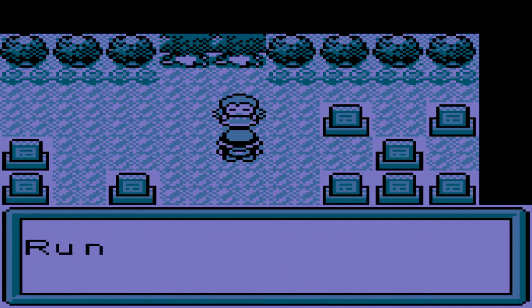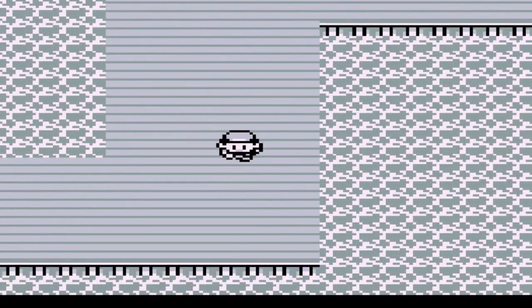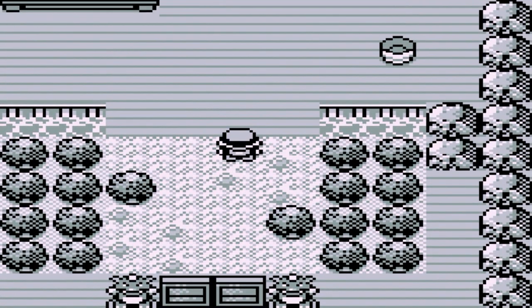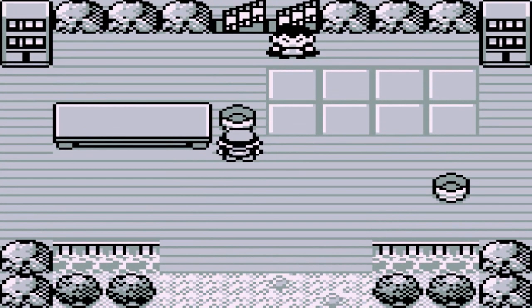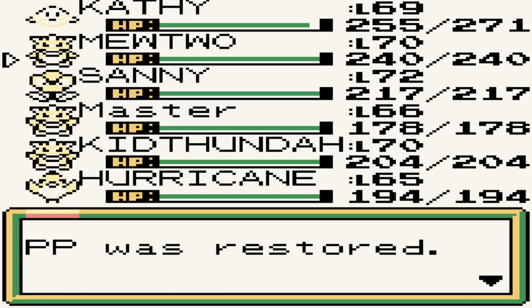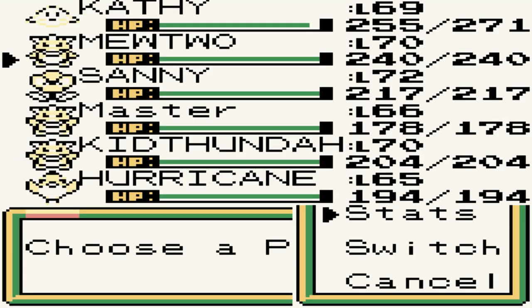The next trainer looks like a water type - actually this is confusing. It's looking like an all-out elemental Pokemon trainer. Let's use an elixir on Mewtwo and Kathy, and Master and Kid Thunder need it too. Don't know what Pokemon he's going to be using, so I'm going straight to Mewtwo because it is the ultimate cheat code.